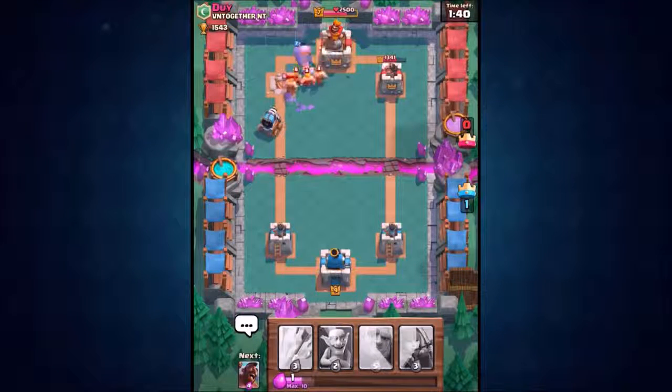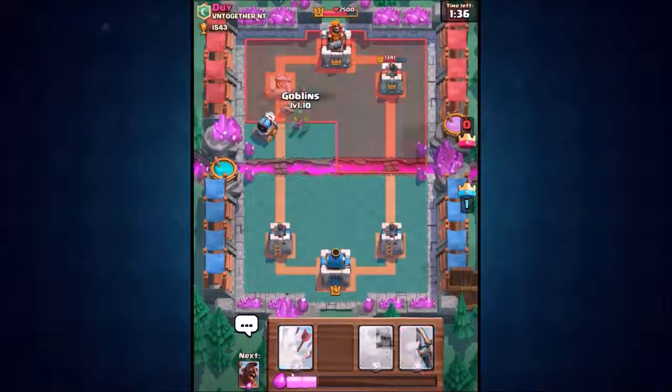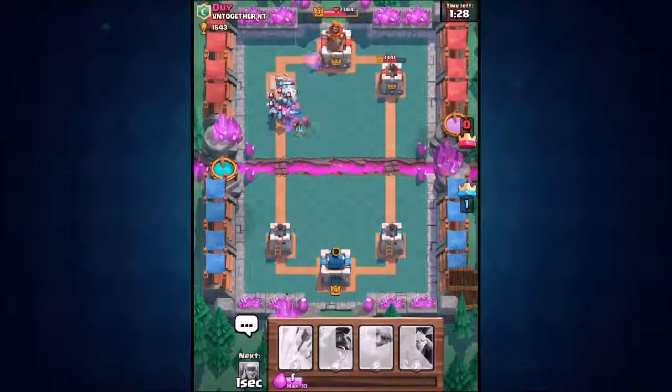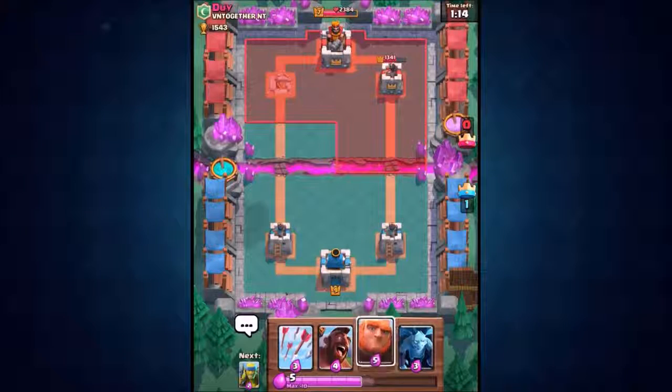Sparky's going to get one or two shots off — here we go, barbarians are going to get it from Sparky. We took out three of them! Dropping goblins to kill the remaining barbarian. He drops minions — come on Sparky, get a shot off — so close, Sparky was so damn close. We're about to go into overtime in a few seconds.